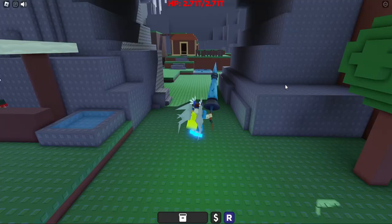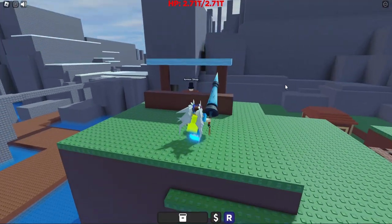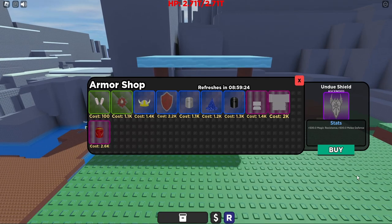The next shop is the armor shop. If we make a left, come through here, and jump on these little ledges, this will lead us directly to the armor shop merchant. This shop sells a bunch of different armor pieces tailored for beginners, and they are a little bit more expensive than the beginner shop. Although it does display the refresh timer, this shop does not actually update — all these items are always in the shop.